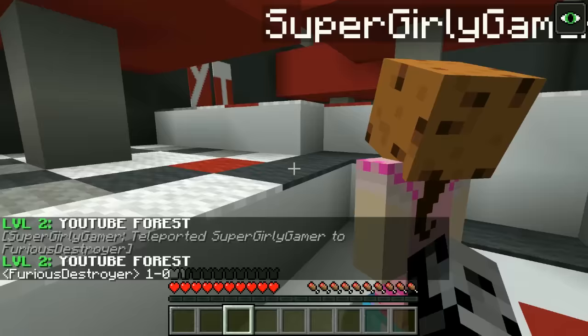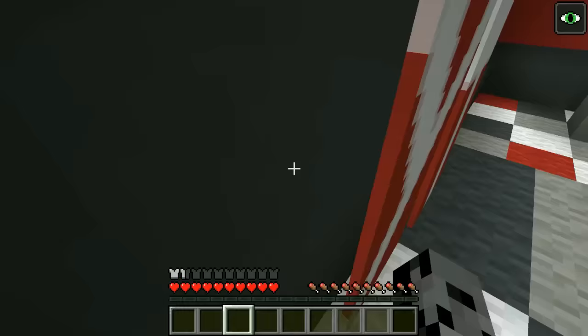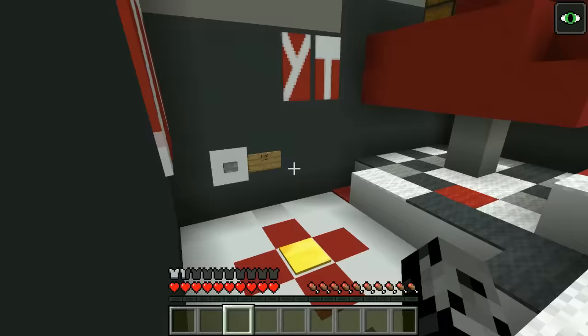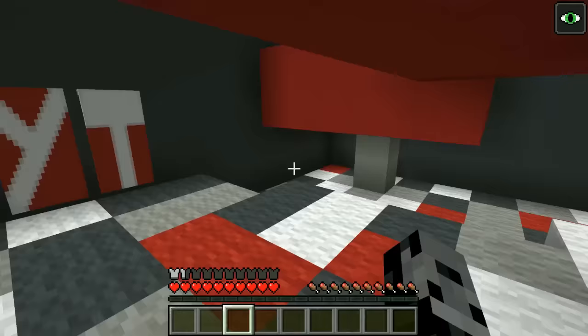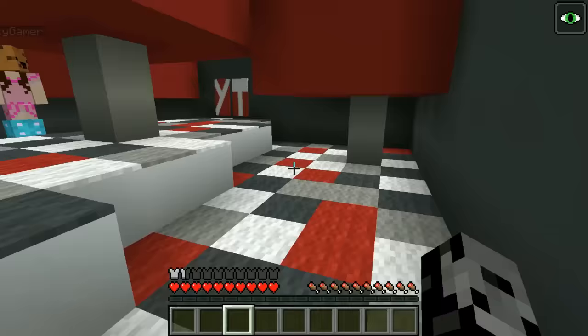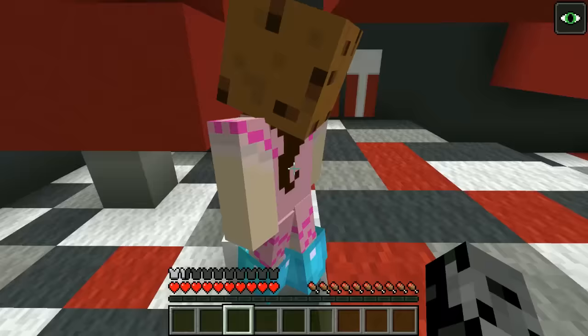Right now it's one to zero. This is a YouTube Forest — look, they're like YouTube trees! Are you ready? Three two one go! I saw the chest — I don't know how to get to it but I saw it. I'm looking around. I'm looking behind the banners — I thought they might hide it behind them. Let me thoroughly inspect these trees. It looks like you need to climb onto the trees to get to the chest.